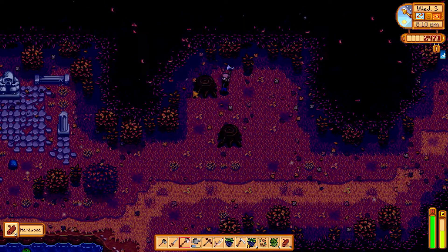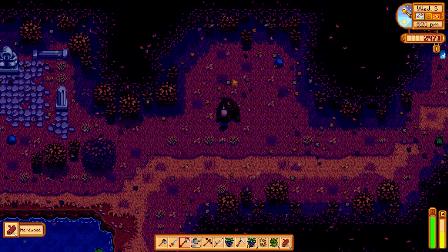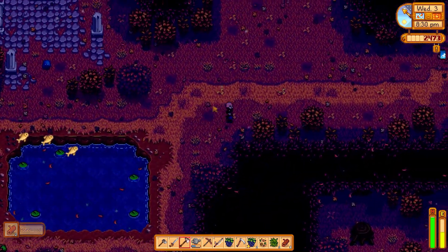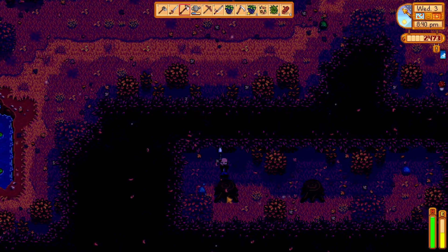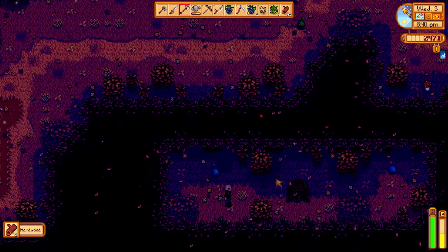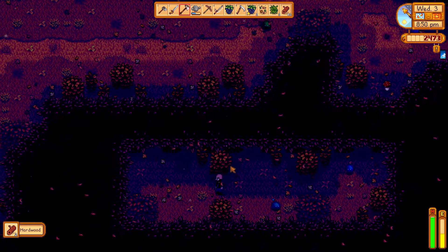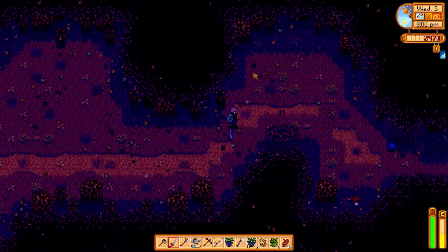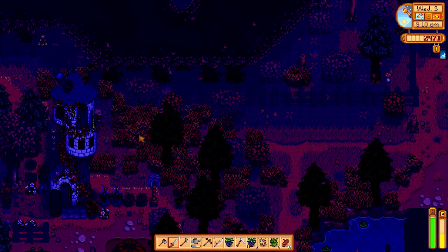Solar essence — we need to remember to pick up more of that. What the heck is that? It's something monsters drop deep in the mines. We can make glow stone rings out of it so we can see where we walk. The ghosts drop it, I think — it's the only way we get it right now. I got a red mushroom — do we need that? I think it's the purple one we need. Oh there's mushrooms here, and I got a hazelnut!